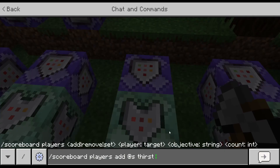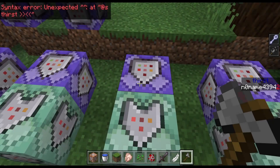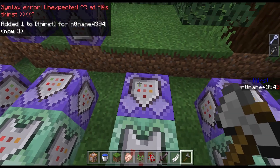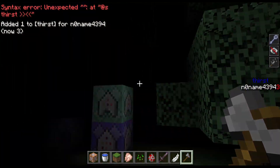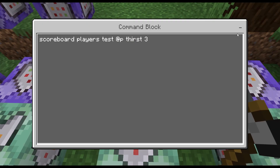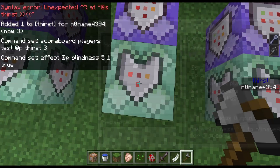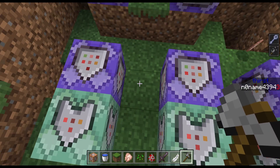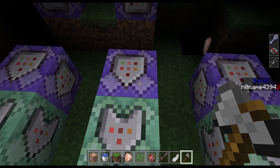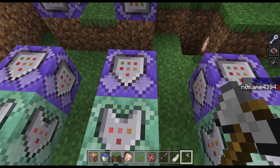With thirst 3, I'll just start to randomly get the blindness effect. As you can see here, same for thirst 4, just with nausea.